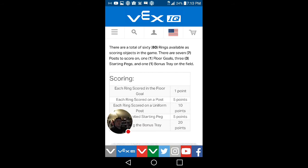There are a total of 60 rings available as scoring objects in the game — that's a huge number, especially for a VexIQ game. I don't think we've ever seen a game with 60 game objects on the field. There are seven posts to score on, one floor goal, three starting pegs, and one bonus tray on the field.